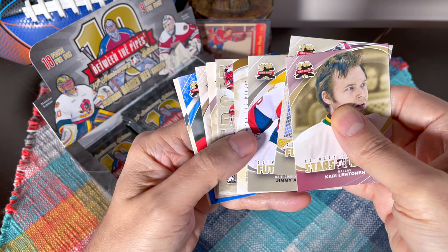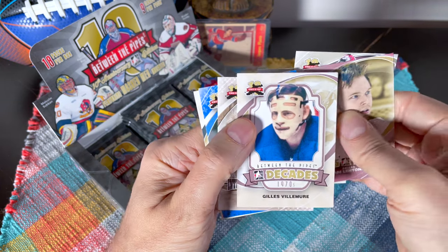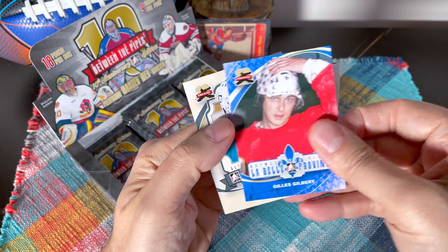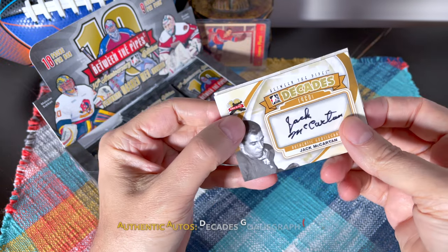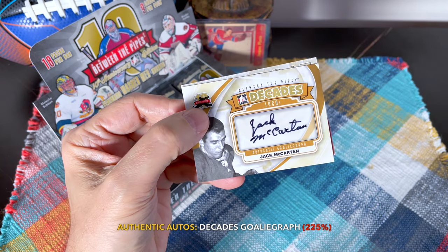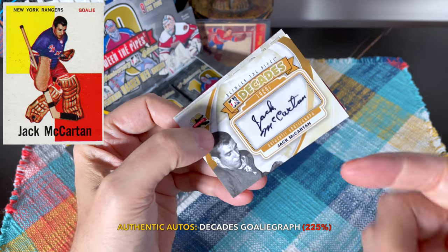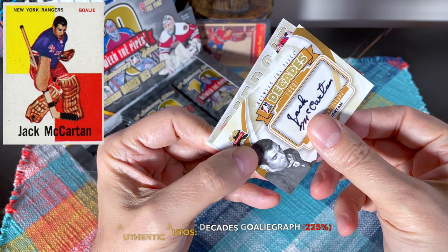Oh wow, so this is — wait a second, hold up, hold up! Behind the Gil Villemure, McCartan, Gil Gilbert, and the Arthur's Legends — we have our first auto here, and wow, it's an old school one! That is sick guys, that is absolutely sick. So we have this Jack McCartan old-school Decades 1960s auto. I collect these, so to hit something that old is awesome.